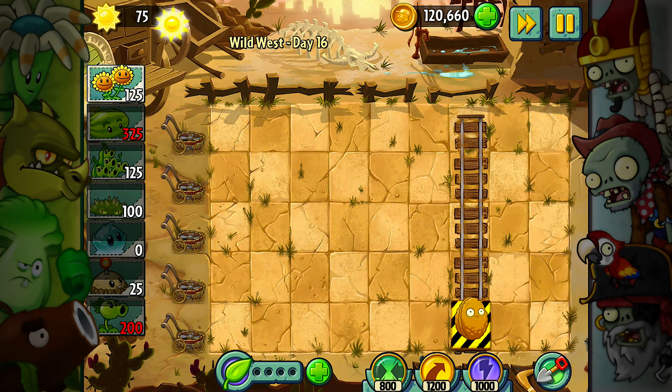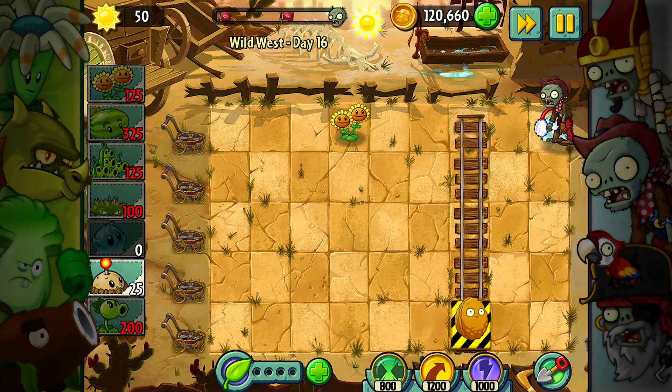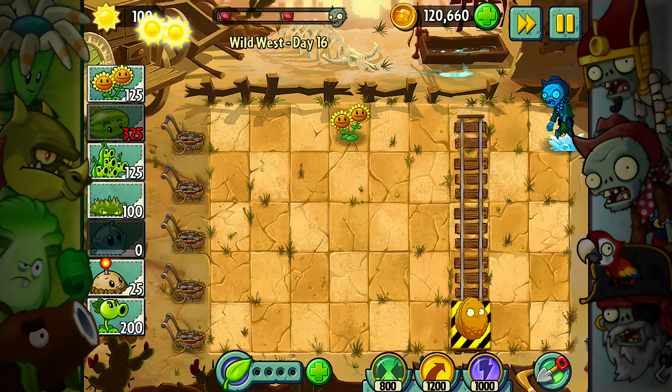I can move him around a lot and help him dodge a little bit, but for the most part he's going to be on his own. He has a Walnut so he can at least tank a little damage. I'm thinking about having one lane be really overpowered and using that to my advantage so I have no problems with that lane.